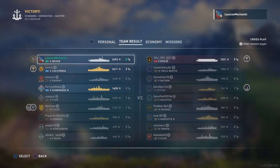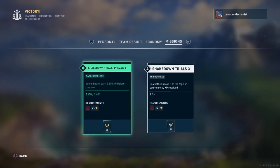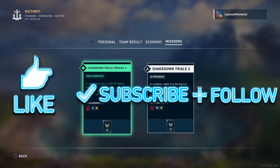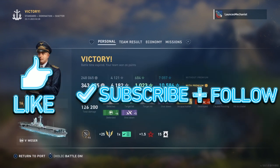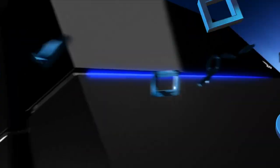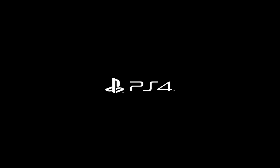We are top of the leaderboard, with California right behind us along with the Dunkirk as the only survivors. Ryujo on the red team put up one hell of a fight — 3 kills and 1,531 base experience. Economy-wise: 313,672 credits after taxes, and we completed one of the shakedown trials, earning over 2,400 base experience. With that the battle comes to an end — if you liked what you saw, punch the like button, subscribe, and I'll see you in the next video.